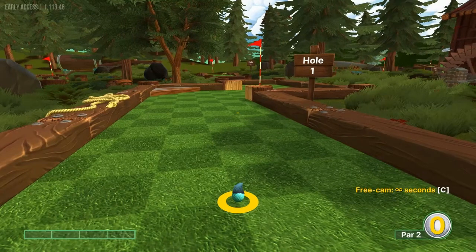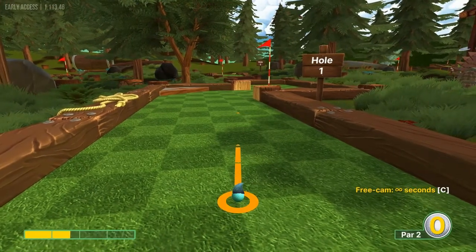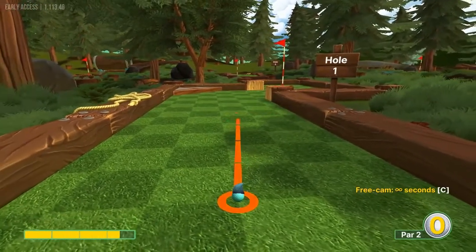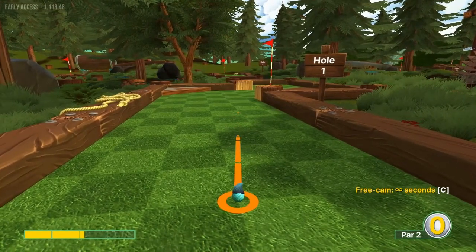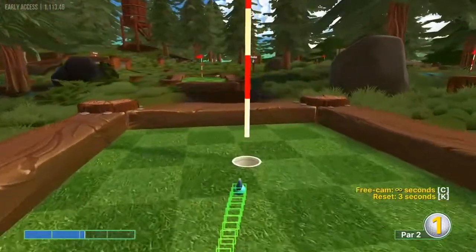Let's go ahead and get started. For Forest number one, I like to go over and look at the third light square on this road — top right corner of it — and we're going to go about 2.2 power here for a hole-in-one.